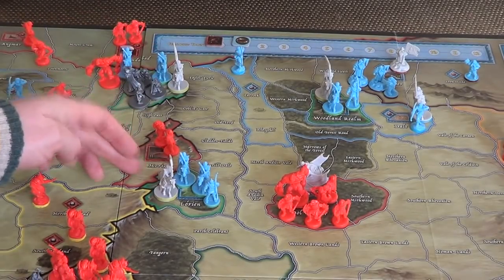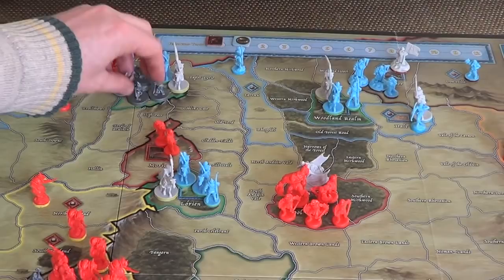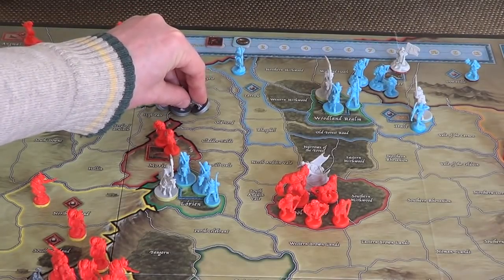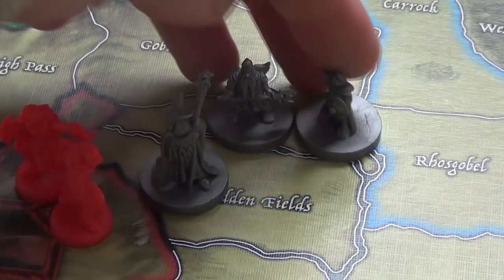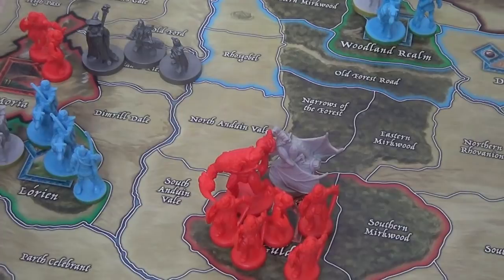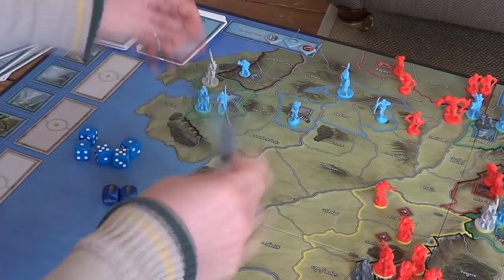Trying to get Gimli up to Erebor in the top right — there are very few ways through these mountain passes apart from Moria. We can slip through another way but it normally takes longer; with 'We Prove Swifter' that's actually the better choice. So I'm going to move the companions down onto the Fords of Bruinen, over the High Pass to Goblin's Gate, the Old Ford, and onto the Gladden Fields. I've got one more movement left but I want to keep Gimli here so he can use his two movement and separate off down the Old Forest Road.